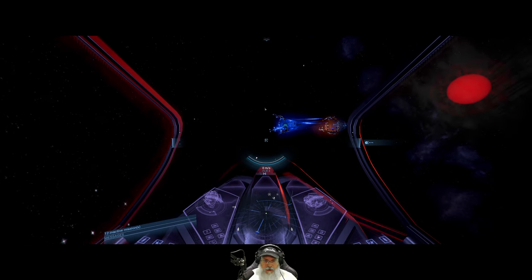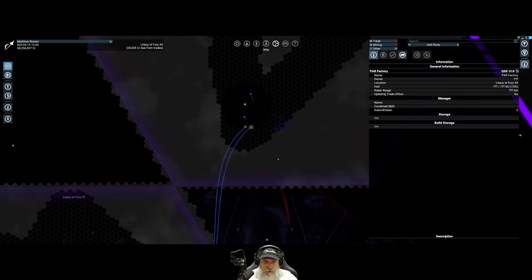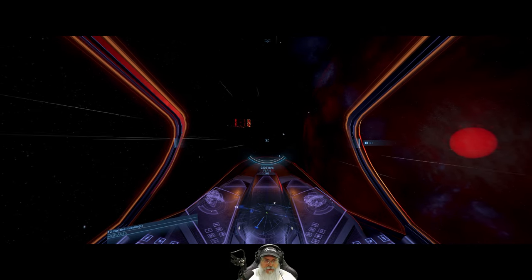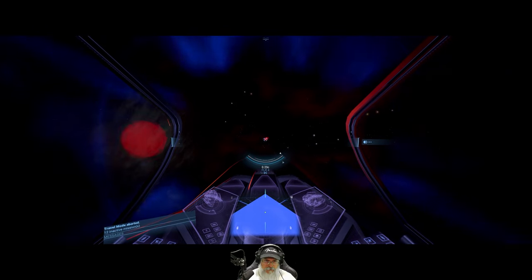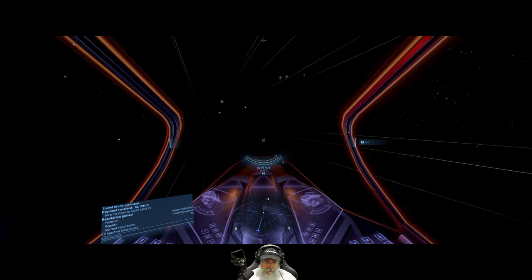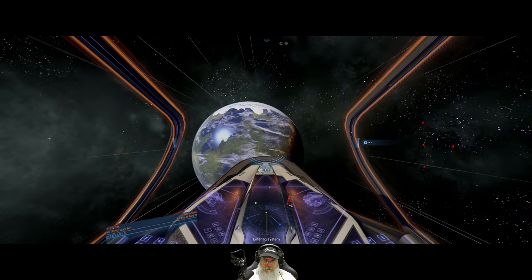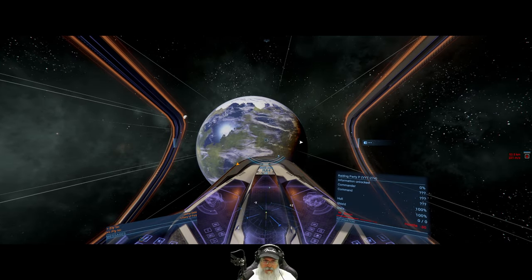There are two odd-looking red dots off in the distance — it looks like it might be another builder storage. Yeah, I think that's what it is. Entering Litany of Fury 9. Let's head towards this gate. Entering system: Emperor's Pride. I remember Emperor's Pride from the old games.